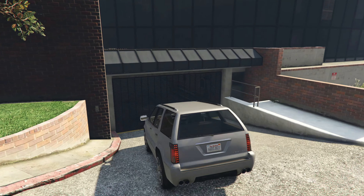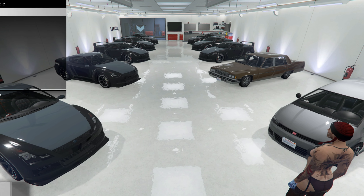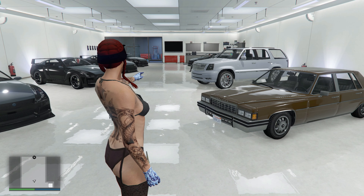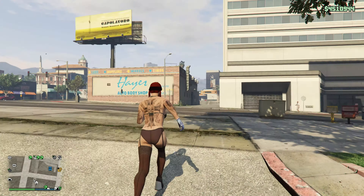For this you need a full garage with your personal cars that you have bought. Then you want to get a random vehicle off the street and drive it in, and when it says 'remove a vehicle,' make sure you swap it out for one of the Elegies. Basically just complete this process over and over again.